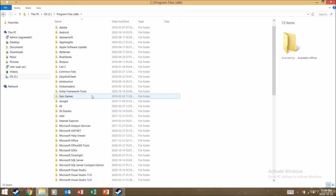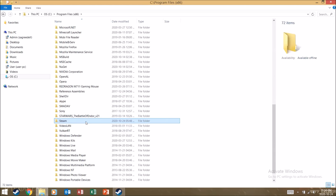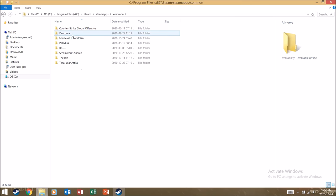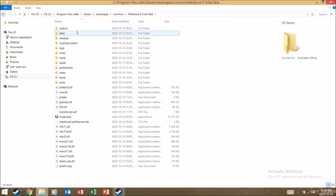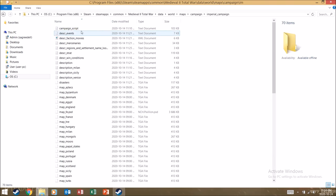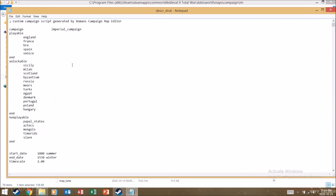Scroll down until you find Steam and click on that, then go to SteamApps, then Common, then find your Medieval 2 Total War folder and click on that. Then go to Data, then World Maps, then Campaign, then Imperial Campaign.